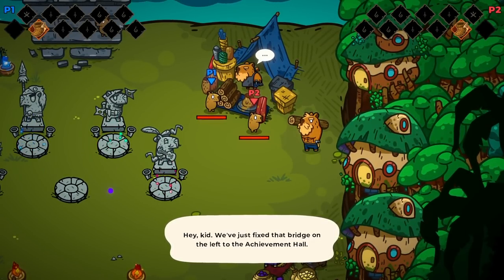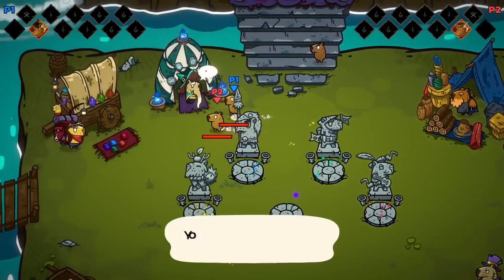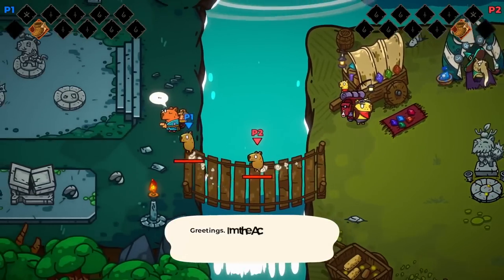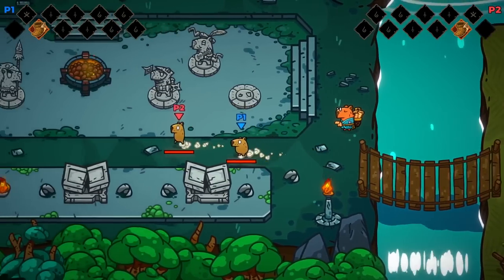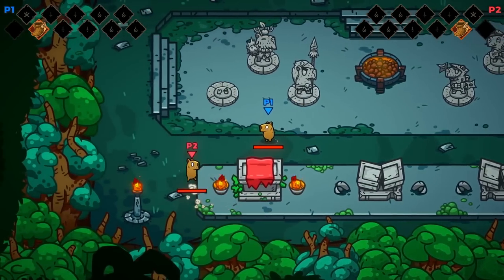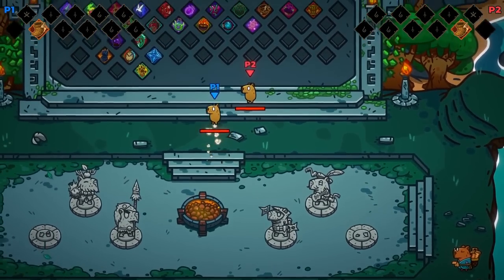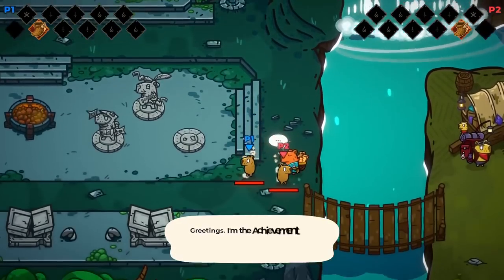Fix the bridge on the left of the achievement hall — nice. There's a wizard man, stronger class, Doctor M upgrades, Doctor M, achievement hall, librarian. We are playing on an updated version of the game — this is the playtest, not the demo. The upgrades may have been reverted but there are two other classes we want to try anyway.